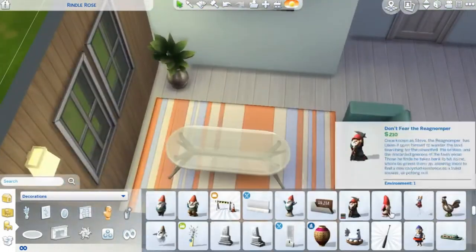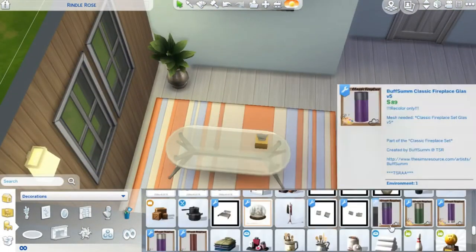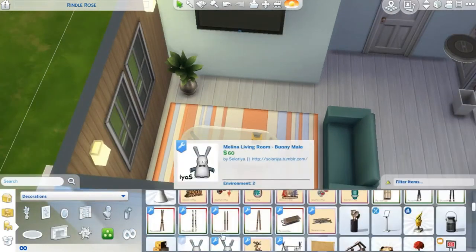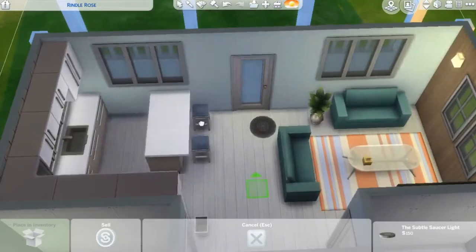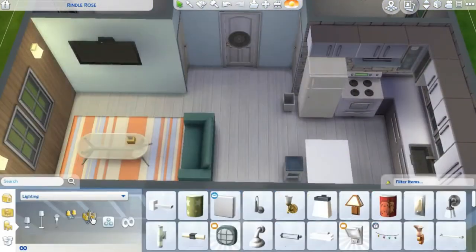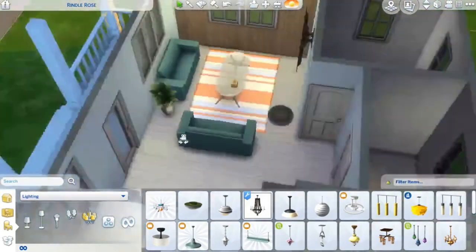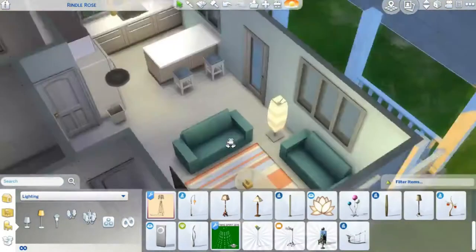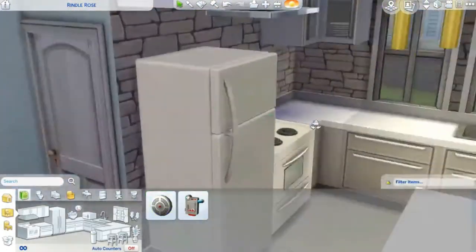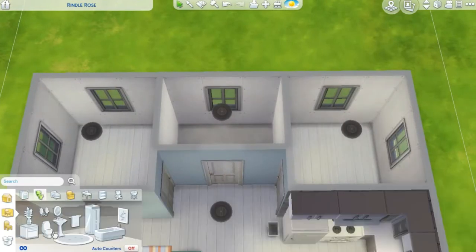I added some more lighting because I felt like it was kind of dark in there and that wall needed something a little extra. I did struggle trying to find stuff to put on the table and find clutter items. You can definitely go back through and add all the clutter and decorations that you want. I kind of kept this pretty basic and bare.